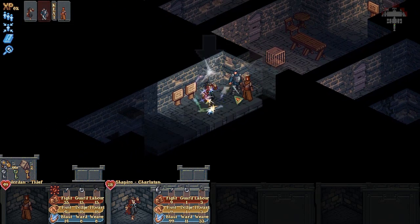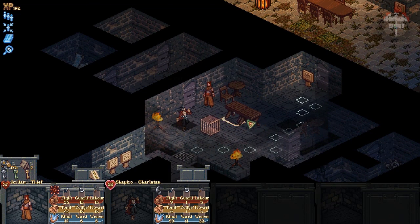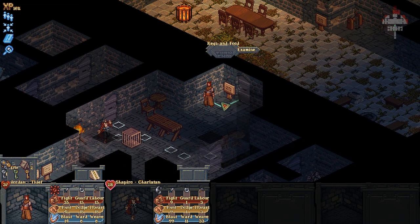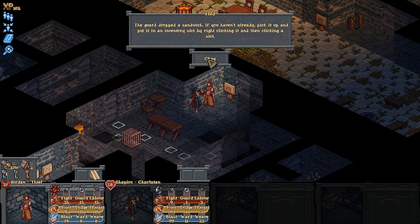Nice — he's ranged, so I'm going to be the one that gets hit. There's a storage place — approach, take. It's a sandwich. A small iron key has also been left on the table here — this kind of key is generic and will fit any door that requires a normal key. Give your party members a chance to evaluate their surroundings by holding still — your party members will find the key to this door if you let them. Press R or the spyglass button to show items that may be loose on the floor. The guard dropped a sandwich — pick it up and put it in an inventory slot by right clicking, then left clicking the slot. I did it — I went that one out on my own. I'm happy.